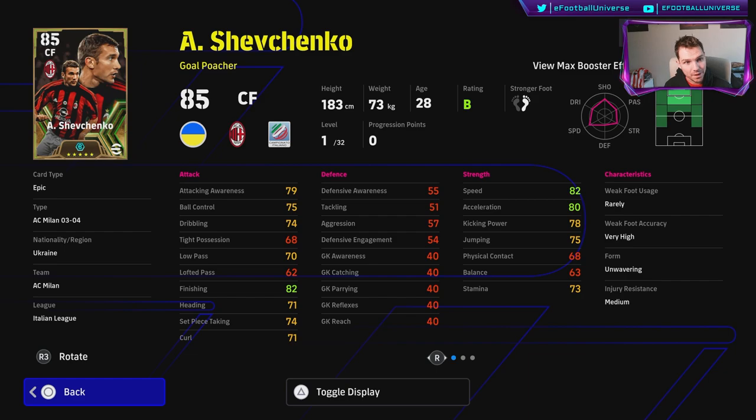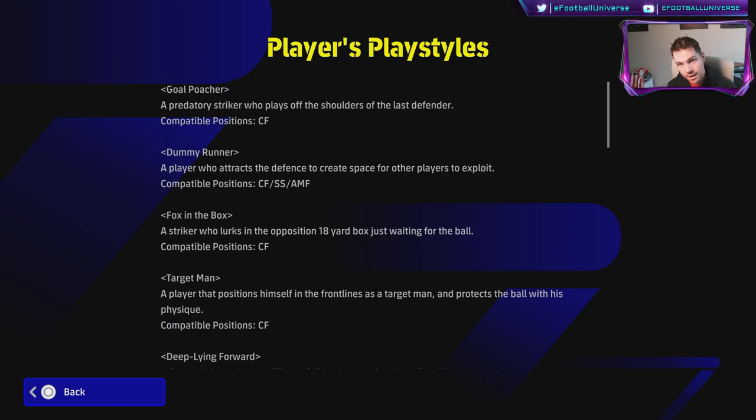This is a Gold Poacher - what does that mean? We're going to go in and show you a breakdown. This is from the main menu settings, where you can check different play style skills - it's like an encyclopedia for the game. Gold Poacher is described as a predatory striker who plays off the shoulder of the last defender, constantly looking to break that line. That's different from a Fox in the Box, who lurks in the opposition's 18-yard box just waiting for the ball.